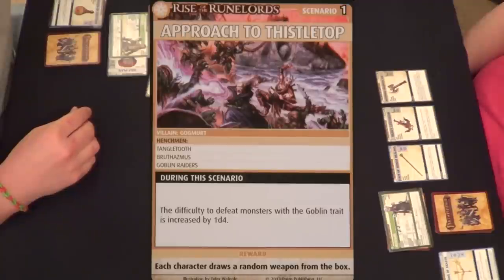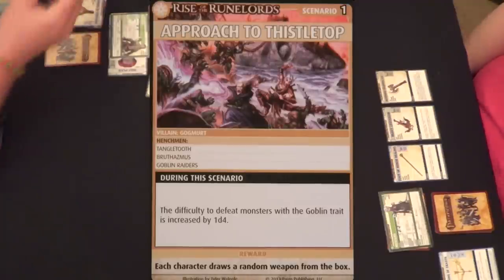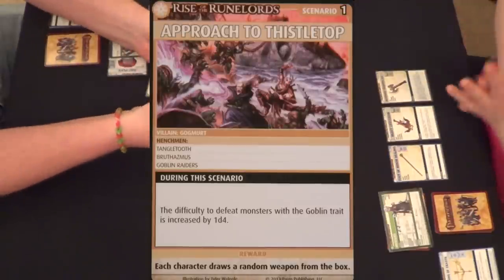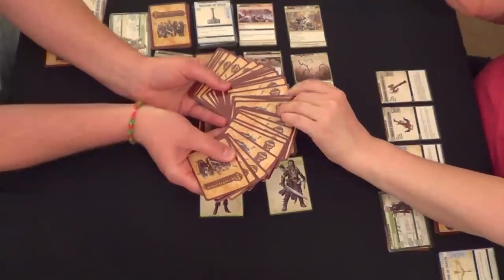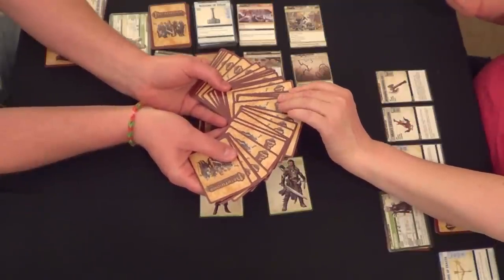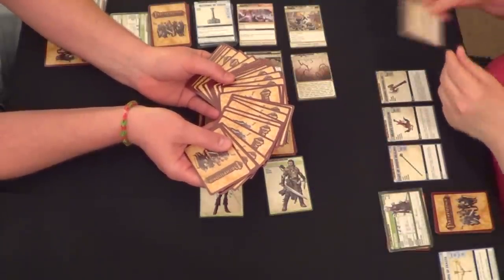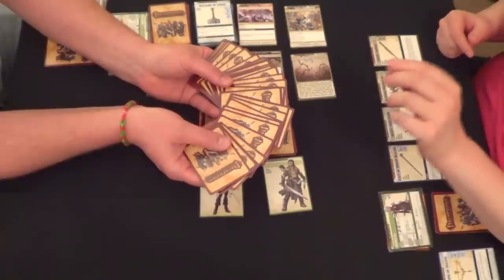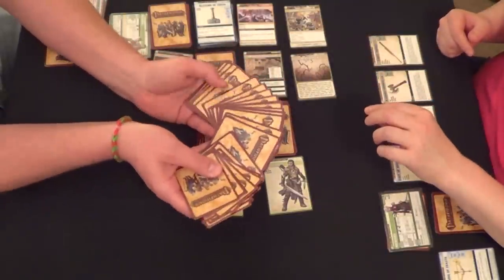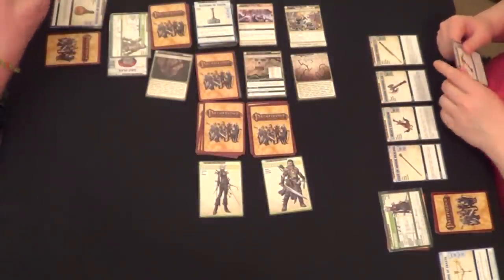It says here that each character draws a random weapon from the box. Let's just do that real quick. What did you get? Short sword plus one. And draw one for me too. Light crossbow — hey, that's like totally unexciting.